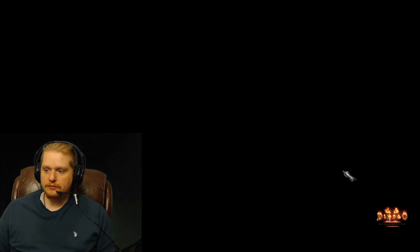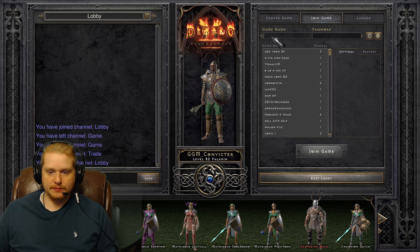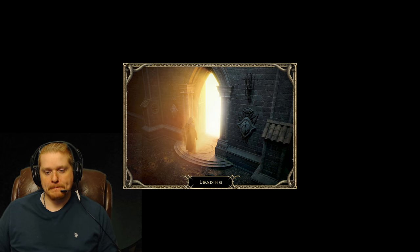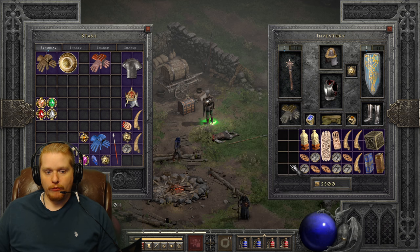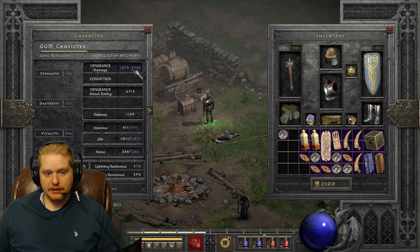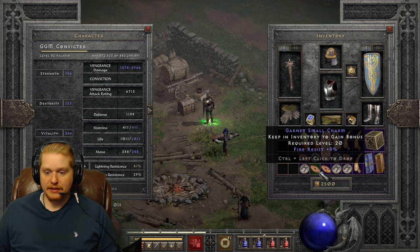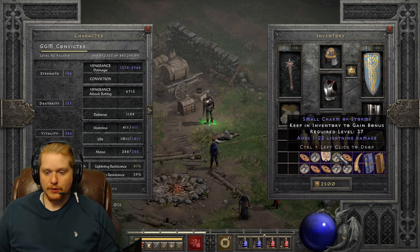Let's go ahead and hop over to my paladin and take a look at what charms he's holding on to. My paladin is a very unique example because he is a vengeance paladin. Vengeance paladins do not get good damage from plus enhanced damage or other things that most other characters would get damage from. He tends to hold on to some odd charms, like for instance this plus three maximum damage with attack rating. When you look at his vengeance damage you'll see that he has 2944, and if I take away this charm I lose almost 38 damage just by removing three max damage.